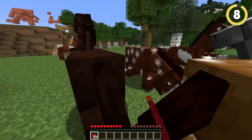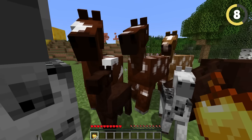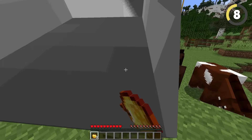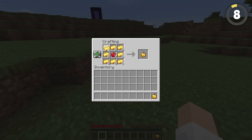Who has the time to waste taming horses? Instead of taming them with normal food, you should use golden apples. With only 10 golden apples, your horse is going to go from fiend to friend. Eight gold blocks for one horse? Definitely worth it.